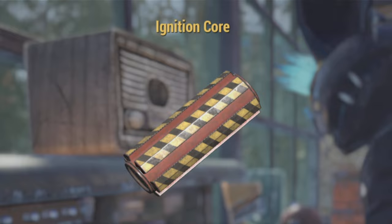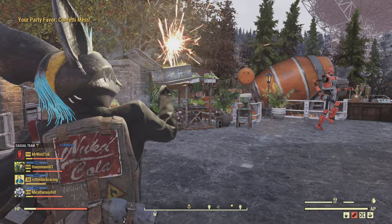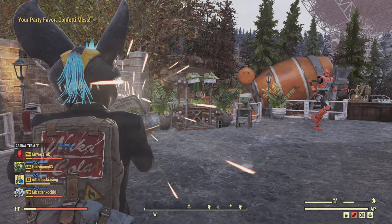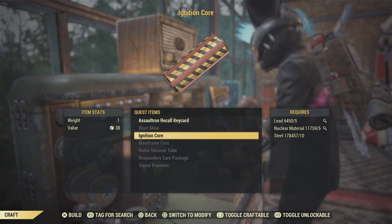What this involves is crafting ignition cores — these little things right here. You can craft them at a tinker's workbench. You're going to be trying to craft a lot of them, basically as many as you can, but there's a bit of a trick to it. You're going to want to have as many XP buffs going as possible, because there's a maximum of 4,000 XP you can get — so if you make more than that, it's a waste.